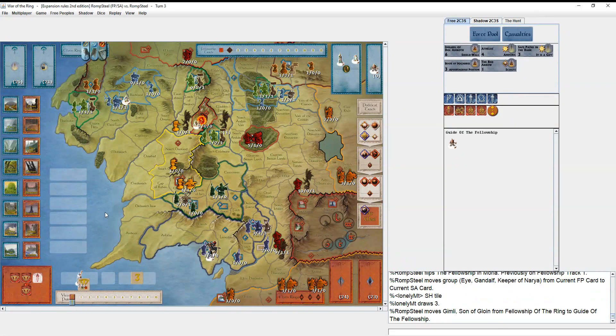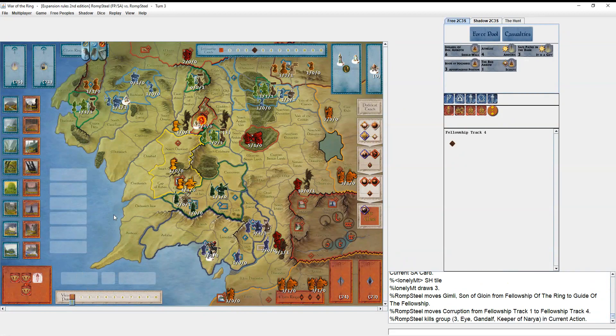A tile is drawn because I'm revealing in a stronghold, and I take the three corruption without losing Gimli. I find that interesting — I think I might have already been having thoughts of going for a Free Peoples military victory. I'm also thinking that since I've crowned Aragorn and have extra dice, I'll let corruption stack up, then sit in Lórien for a long time to heal up while bulking up defenses.